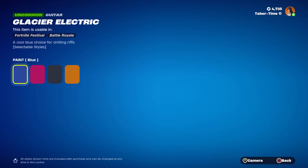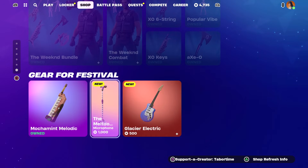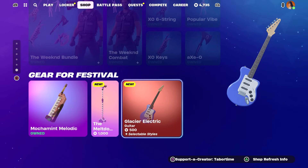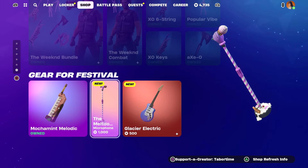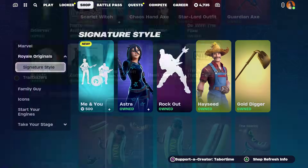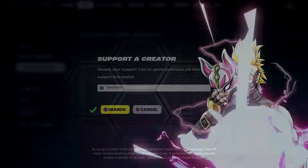The Glacier Electric has selectable styles — you can turn it pink, black, or orange. The Meltdown doesn't have color options, but at least it's only 500 V-Bucks, which is a fair price. The guitar at 1,000 V-Bucks feels a bit overpriced — I'd like to see these at around 200. Anyway, that's all there is to it. Hopefully you enjoyed the video — a like is always appreciated, and don't forget to use my support-a-creator code: TaperTime.